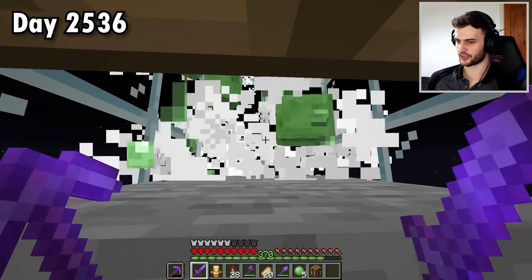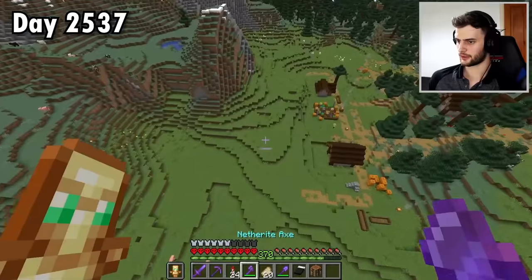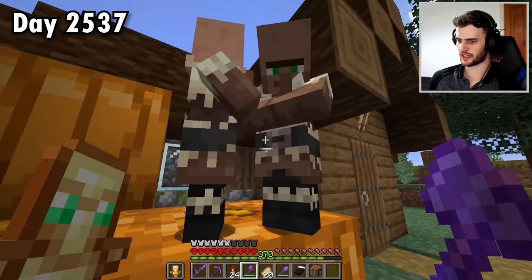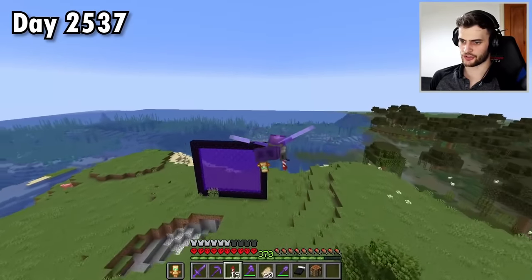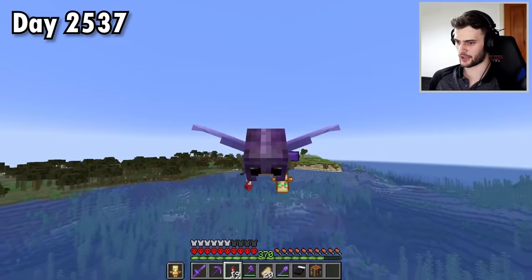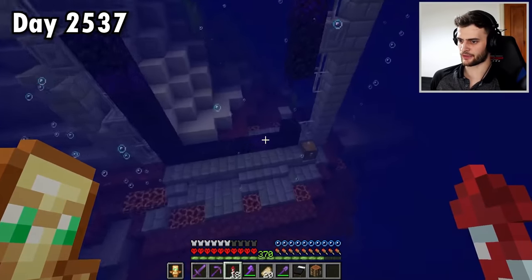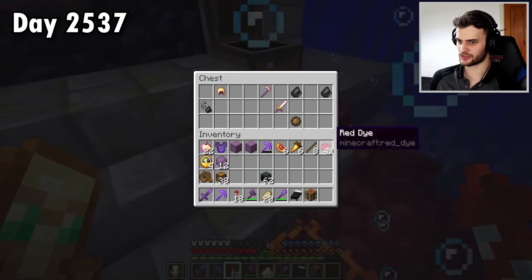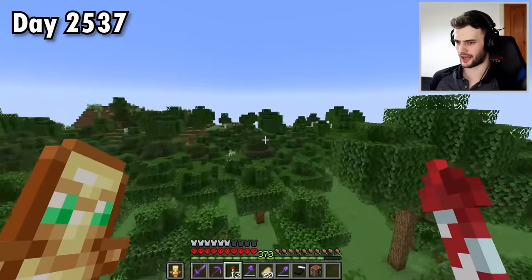Another item I'm going to need for the world eater is dead coral fans, so I need to find a coral reef. Found a random village on the way — not sure what it could offer me that I don't already have, but collecting one of every type of villager could be a cool future project since each biome's villagers look slightly different. Found a slightly warmer ocean, which is a good sign. I actually have coordinates of a coral reef written down, so I might as well just go there.